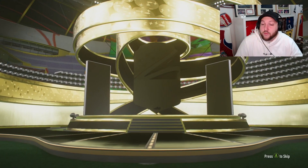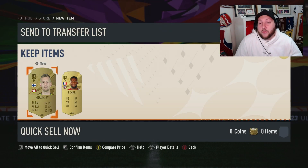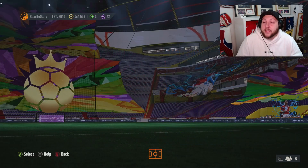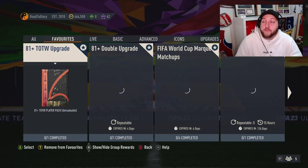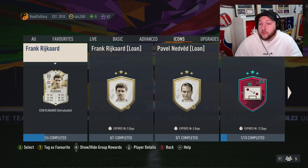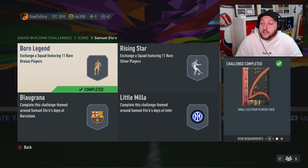You get two 81-pluses as we open the first one. It looks like a French centre-back — that's going to be Lamar, an 83. So we've got two 83s, which helps with Team of the Week requirements. You're looking for 84s from marquee matchups. There are also icon SBCs here — the normal icons have requirements for bronze rares and silver rares, meaning those card prices go up.